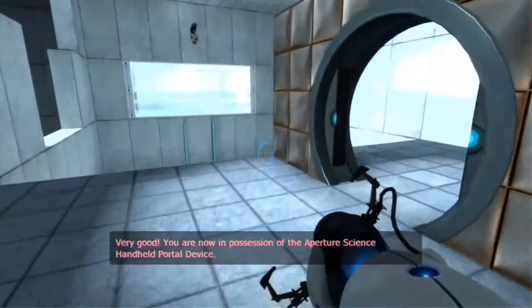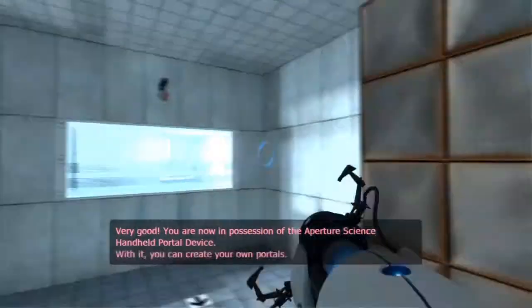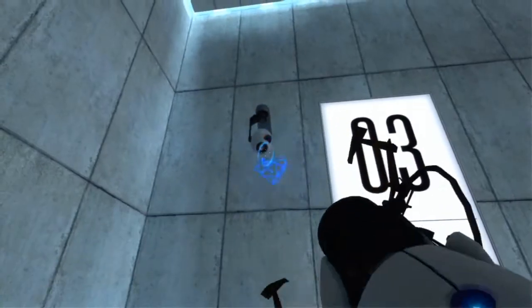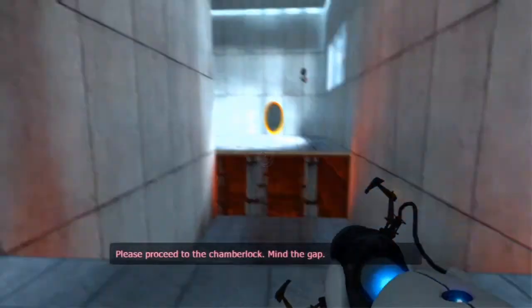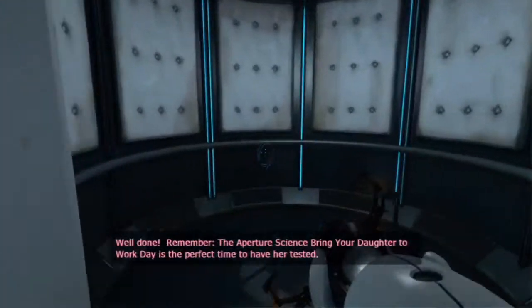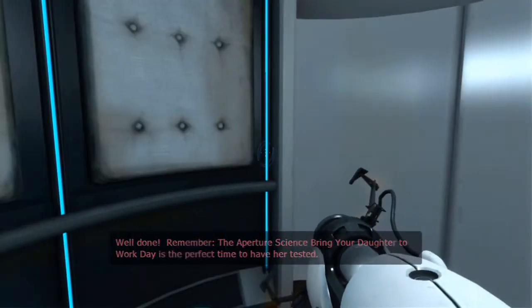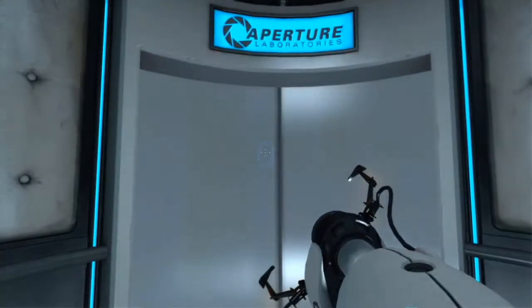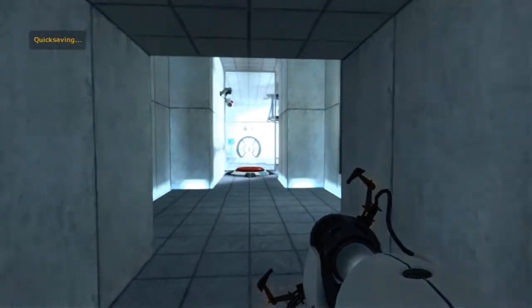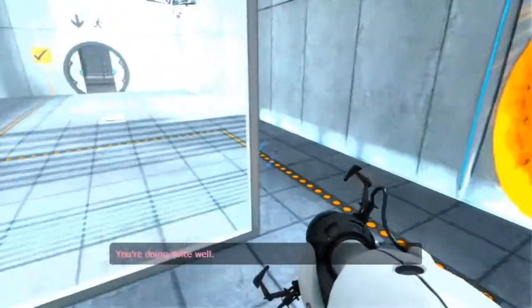You are now in possession of the Aperture Science Handheld Portal Device. Please proceed to the chamber lock. Well done — remember, the Aperture Science Bring Your Daughter to Work Day is the perfect time to have her tested. Tested for what? The ACT? Test chamber three... welcome to test chamber four — you're doing quite a bit farther than I thought.